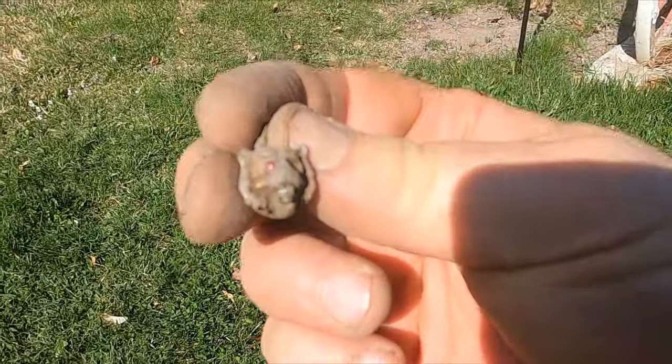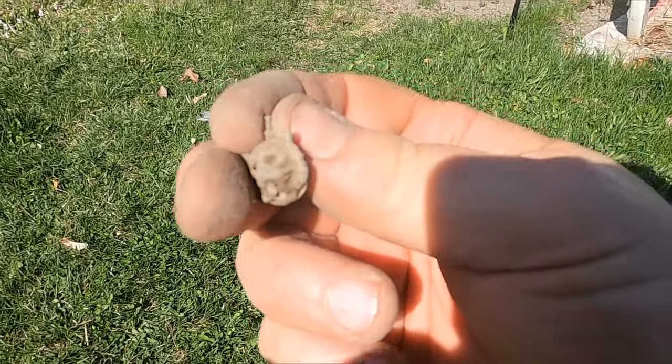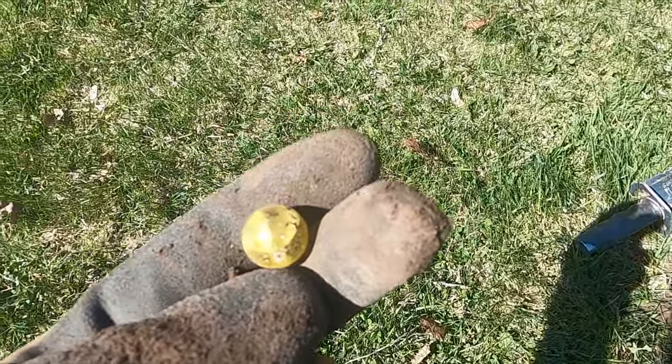So look at this weird thing I just found - it's like a little lion or something. I'm not sure - it was off of a piece, with a little gem in the eye and the mouth. Bonus find - got me an old marble.